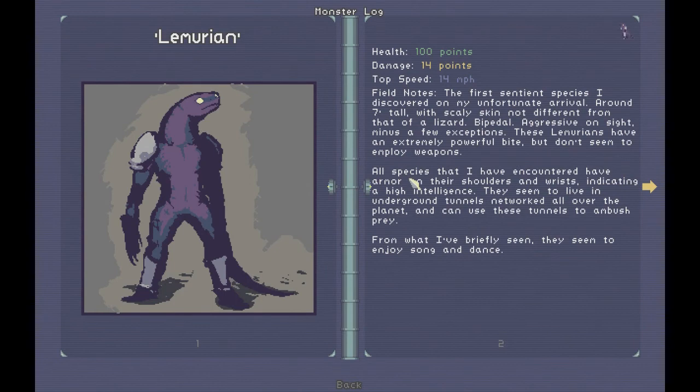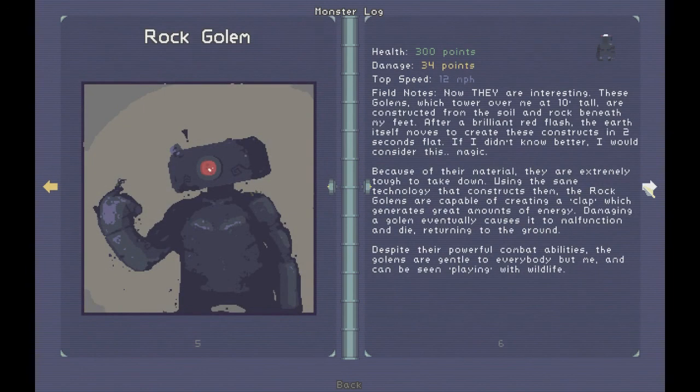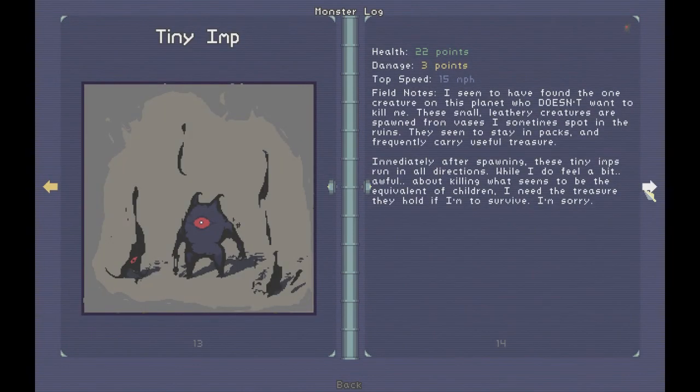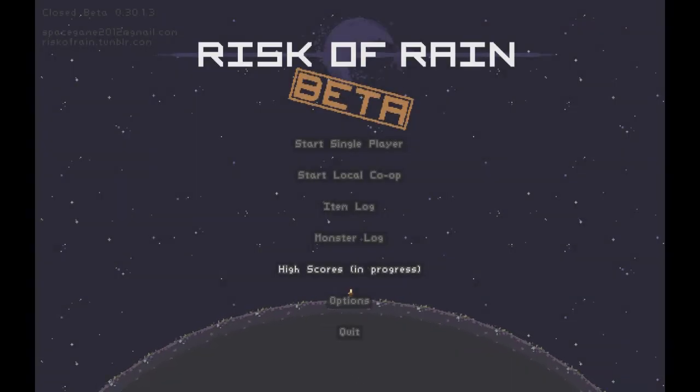Now the monster log - Lemurians have 100 health, 14 damage, top speed 14 miles per hour, with field notes you can read. Jellyfish have 85 hit points, 7 damage, 25 miles per hour. You also have Rock Golems with 300 health and a lot more damage, Wisps, Sand Crabs, and tiny Imps which we didn't get to go over in this video, plus many more pages. Hope everybody enjoyed this video - see you guys next time, have fun out there!